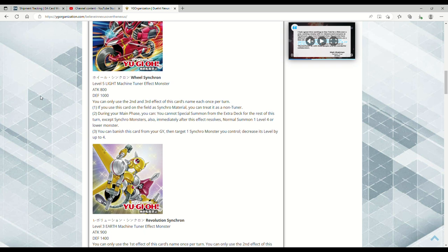You can banish this card from your graveyard, target one synchro monster you control, and decrease its level by up to four. This can help if you're trying to synchro climb into something like a Quasar Dragon.